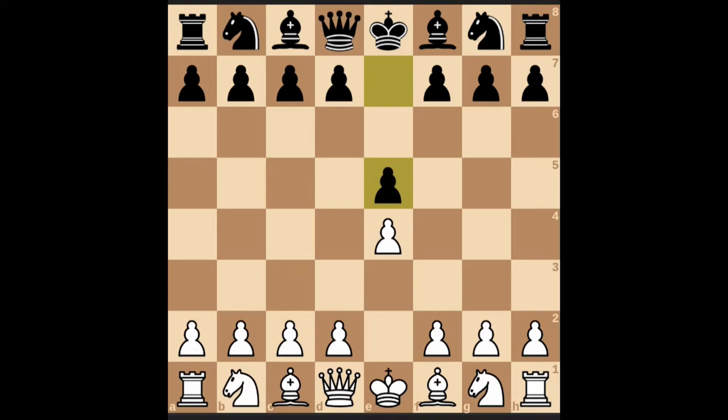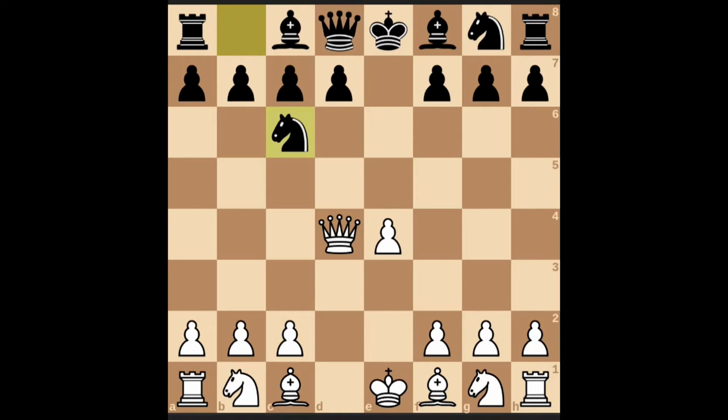Knight to f3 or d4 are two other variations. For example, if white moves d4, black can move f6 or it can attack that pawn. If it attacks the pawn this is known as the Center Game Accepted; if it doesn't, it is simply known as the Center Game. What black will do here is accept this pawn, and white can react by taking the pawn.